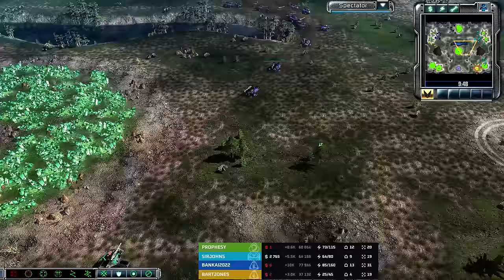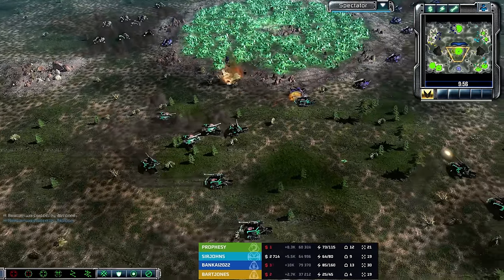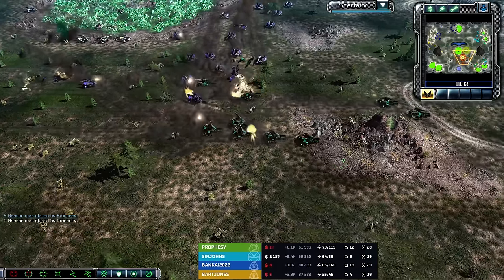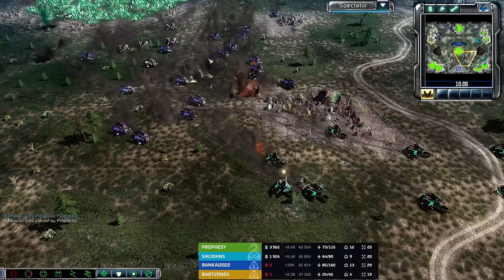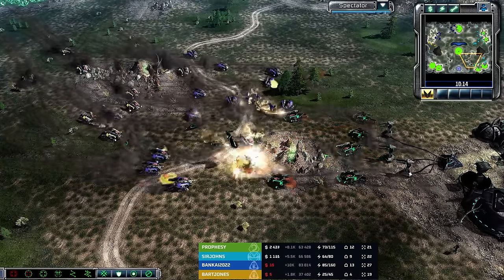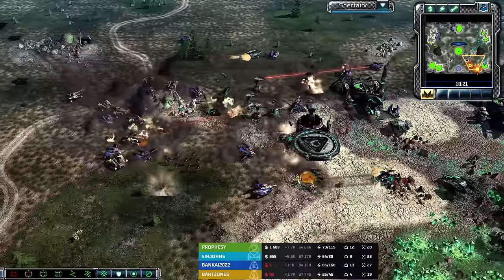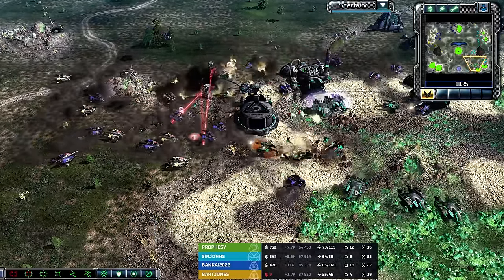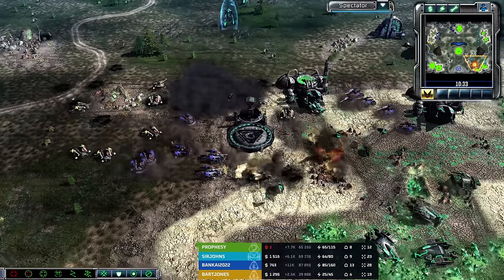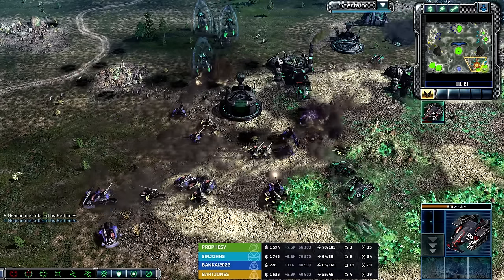Big Scorpion tank buildup by Bankai — Bankai coming down to the south side of the map. Prophecy steps out onto the map; we'll see if he gets crushed in the open. One or two Scorpions will go down but he can trade back some hits. He's got a decent number of Scorpion tanks. As Bankai's forces show up he was trading okay in the beginning; the Decoy Army absorbed some of the early shots from those Scorpions. But Bankai and Bart Jones just keep pressing forward — and this might be too much damage. The defense from Sir Johns feels like a lifetime away as these Scorpions descend upon the base.